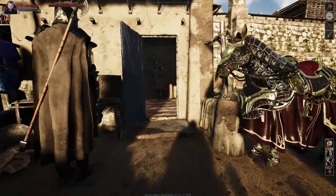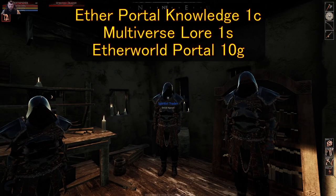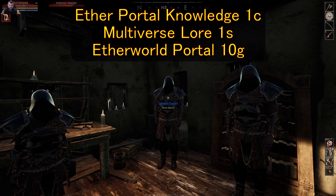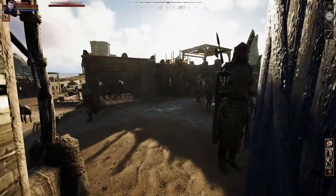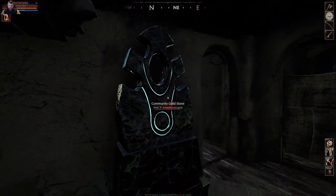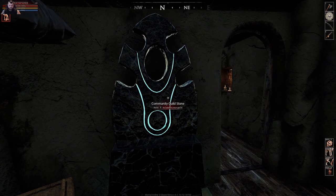Going around this fountain past the outdoor market again, in here are the spiritist traders — each one offers a different item and I'll pause to post a list of what they have. Right here is where your guild management happens. This is the community guild stone, so if you have a guild and you're managing it, here's the stone to do so.